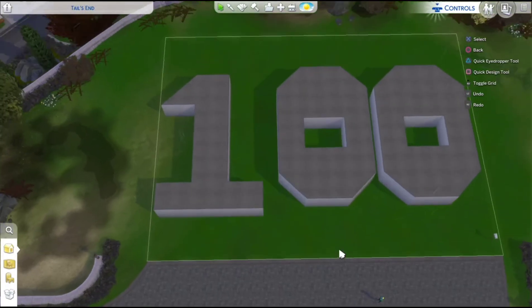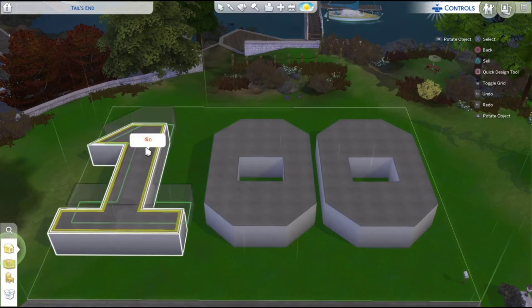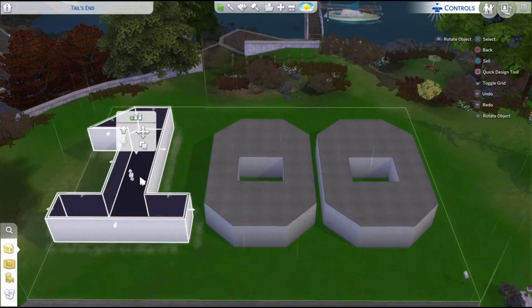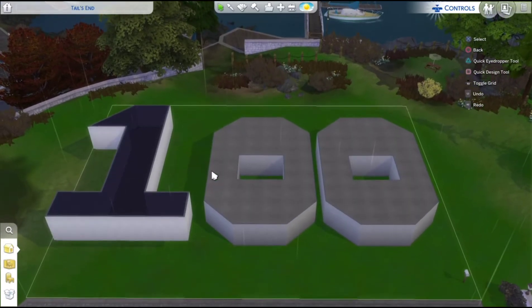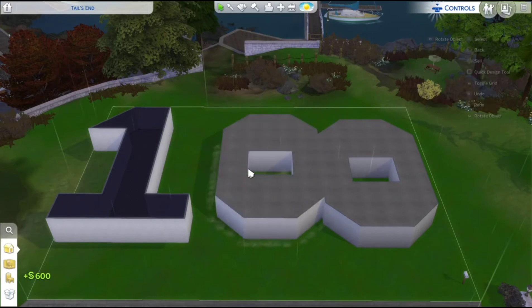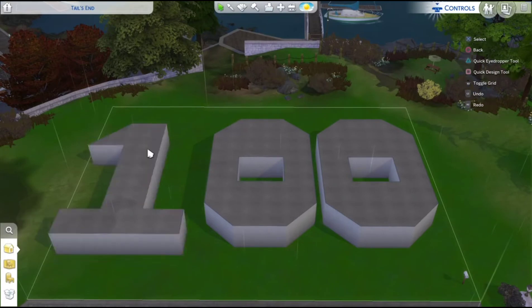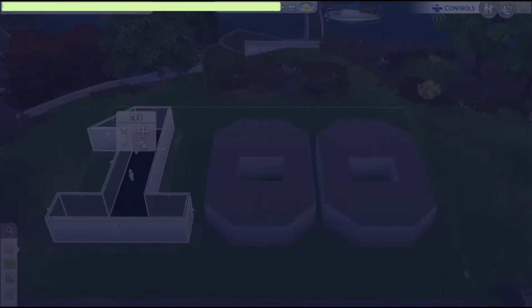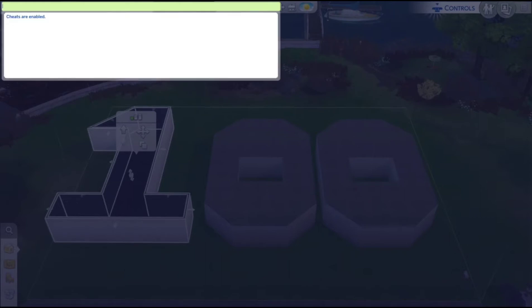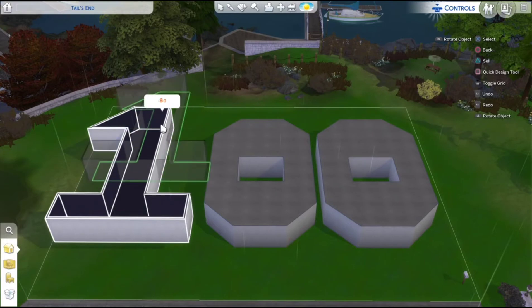So here we are again. I don't know what I did, but anyway I'm really angry. I want to have an upstairs — now that's floating too, oh so annoying. I don't even know what I'm supposed to do. You know what, we need the 'bb.moveobjects' cheat so we can actually put stuff anywhere, because this is really annoying. Can we now please put it here? Okay, thank you.